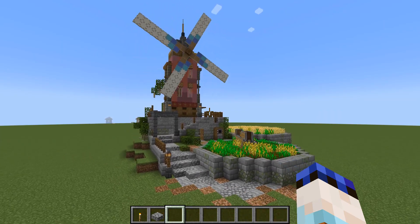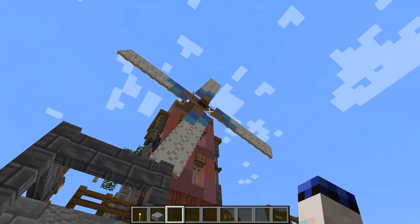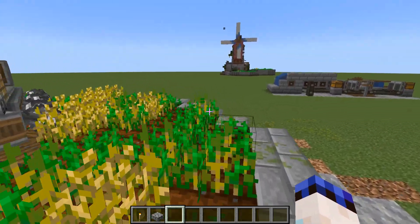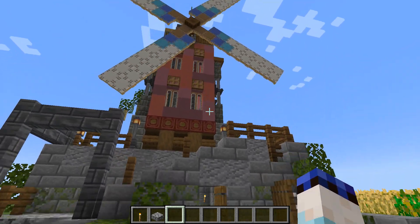Here we have exactly the same windmill in my creative world and we can see how it's working. We've got the windmill up there, the farm which is gathering our wheat and seeds, which then goes into the mill. We'll cover each of these three components separately.